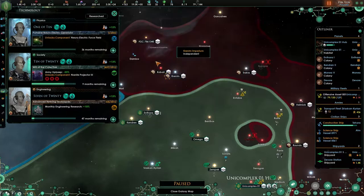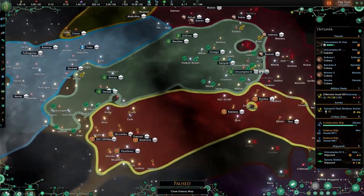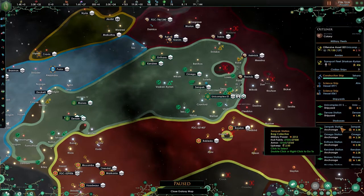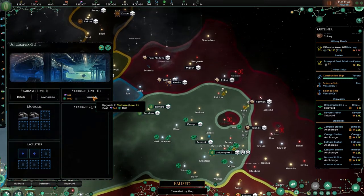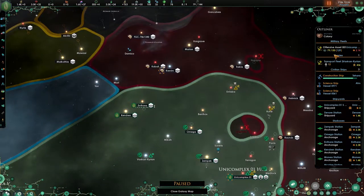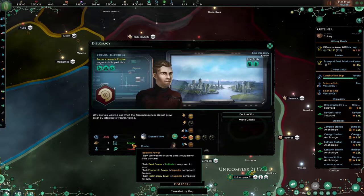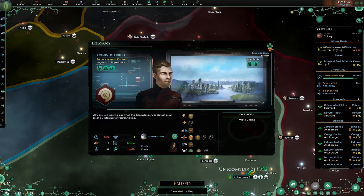Force fields — definitely go for force fields. There are a few things I want to do before we upgrade our stations. I don't think they have the strength to resist; they are pathetic in fleet power, superior in economy and technology.